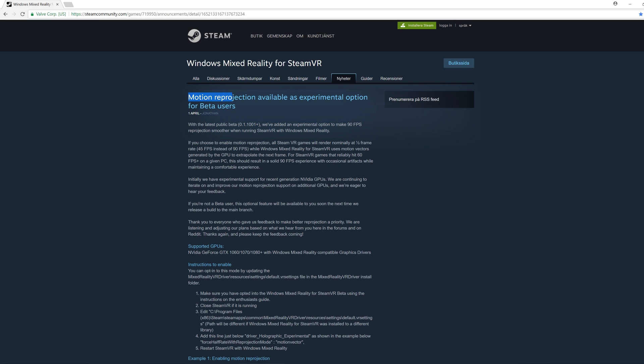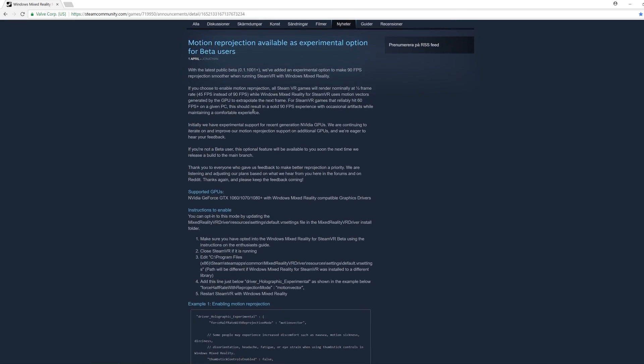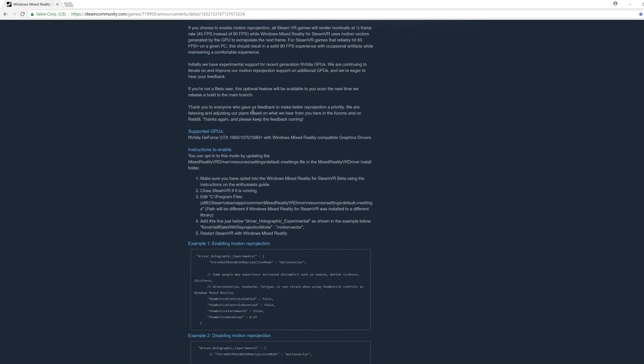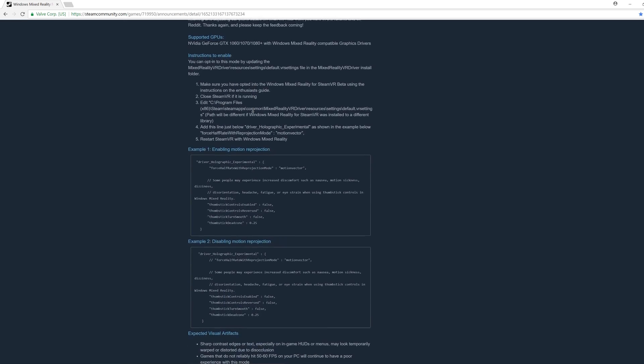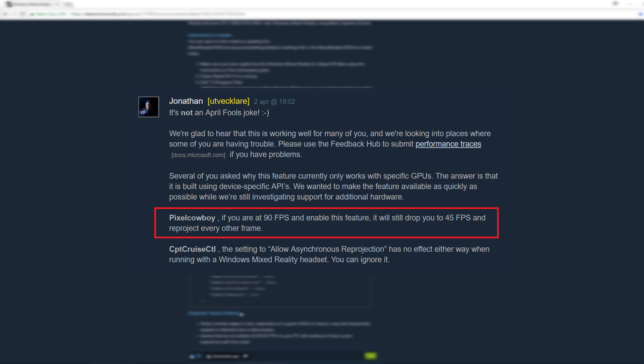The news came out on the 1st of April about this new motion reprojection being available in the latest beta of Windows Mixed Reality for SteamVR. And no, this is not a joke just because it was April 1st — it actually works. The developers mention we can expect some visual artifacts, especially if the game cannot hit 50 frames per second. Also, if you are at 90 frames per second and enable this reprojection feature, it will still drop you to 45 frames per second and reproject every other frame.